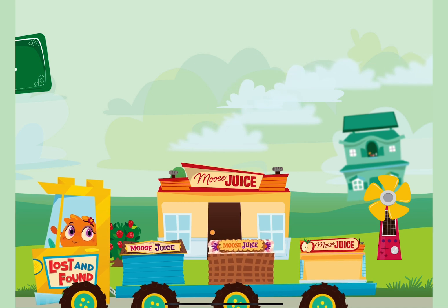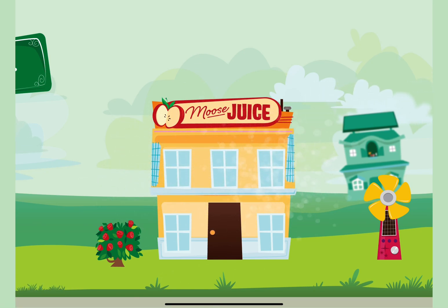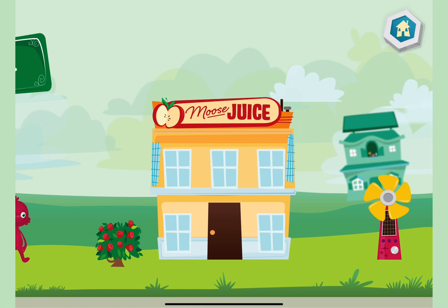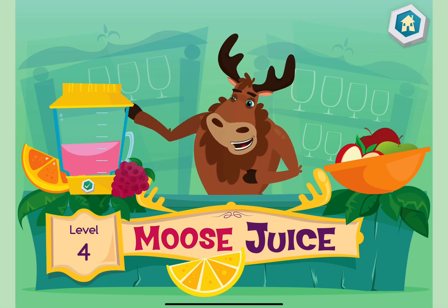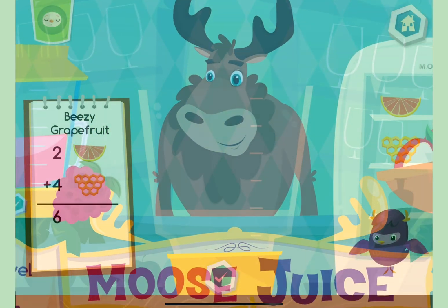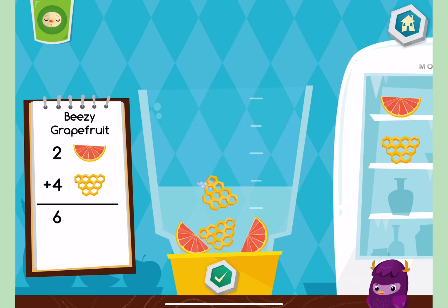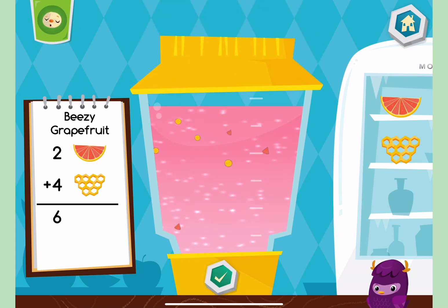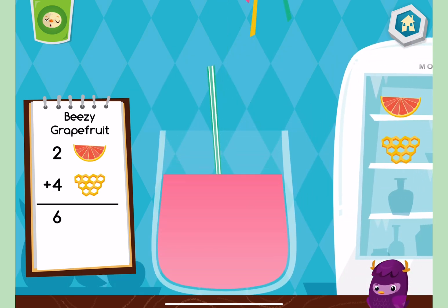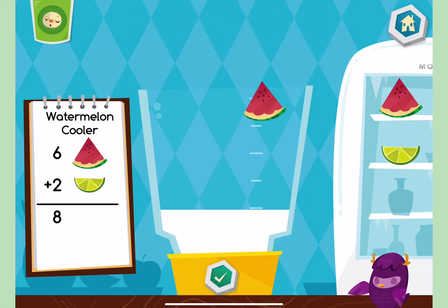Choose an item for your city. Bye-bye! Welcome back! Ready to make some more drinks? Let's make a fizzy grapefruit. Yum yum yum. Now let's make a watermelon cooler.